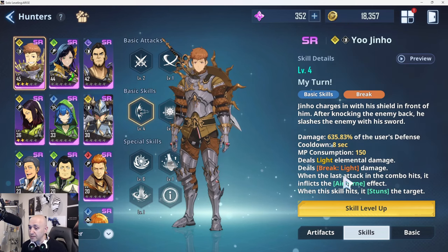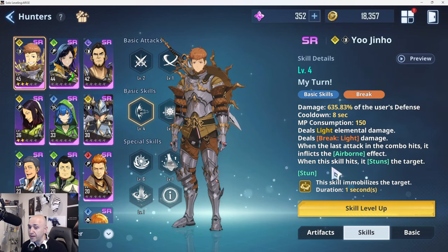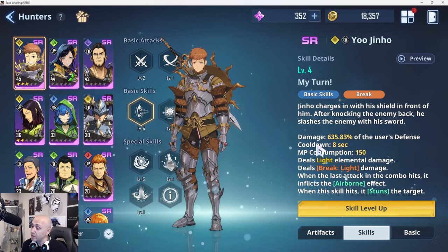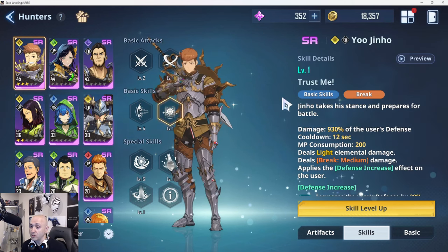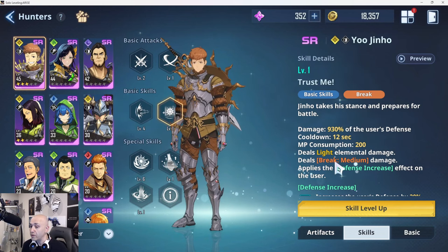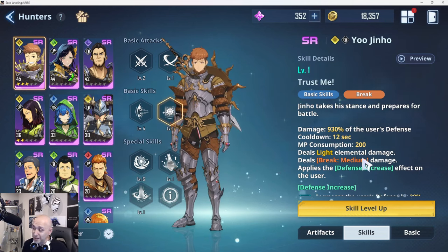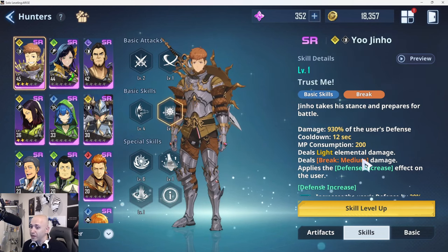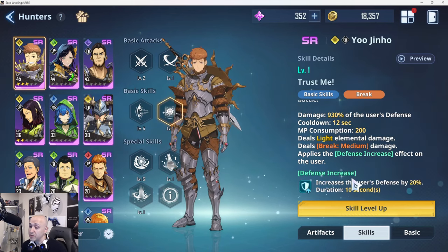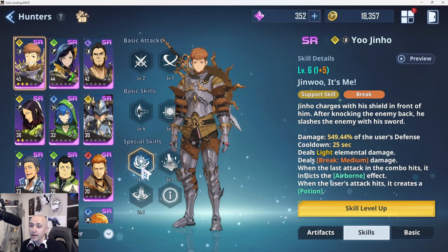The basic attack — when the last hit in the combo lands, it inflicts the airborne effect. When the skill hits, it also stuns the target, can interrupt attacks, and nullifies incoming attacks because of that stun. The core attack does 930% of the user's defense with a 12-second cooldown. The break is listed as medium but trust me, it is not medium break — it's insane.